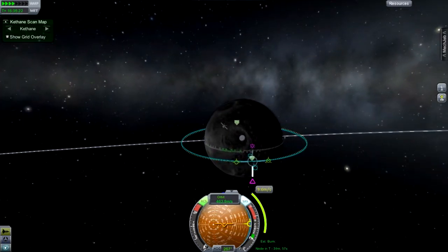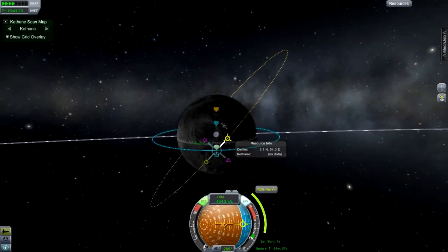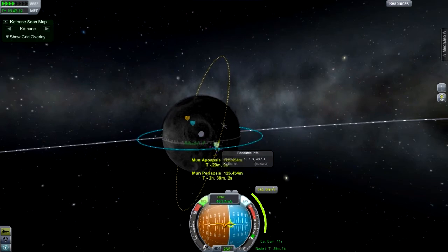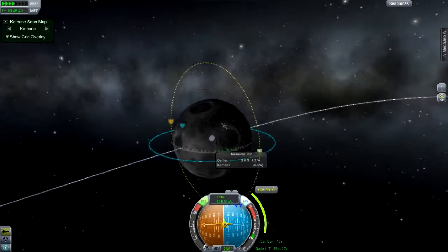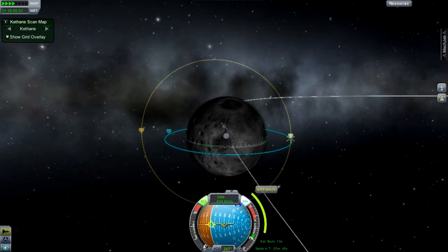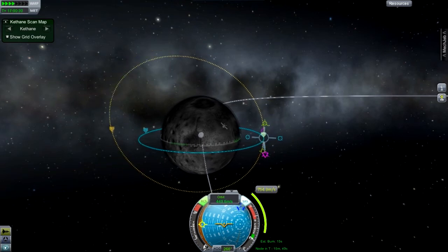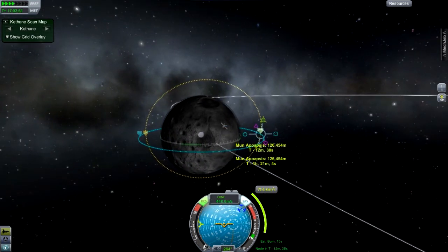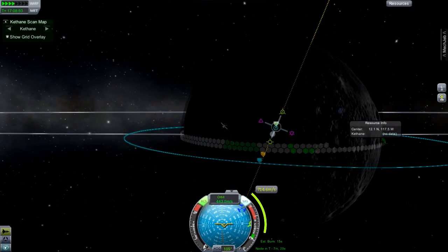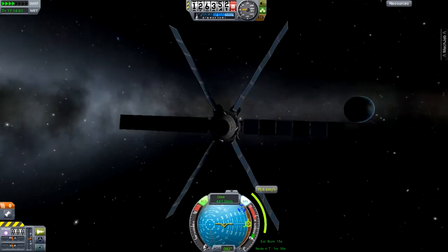We'll go back to the space station while this thing keeps mapping, and we can adjust the orbit to make it polar instead of equatorial. If we were to make this a polar orbit, we'd have to adjust the maneuver node quite a lot. Since we have an ion engine the burn would probably take about 10 minutes. We could try to bring it in like so - the best we could get is about 265, which means we would not be able to scan there, so that may not work out. We do have 109 by 126 with a bit of a slant to find more Kethane - look at that deposit, wow, that's pretty intense.